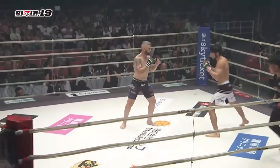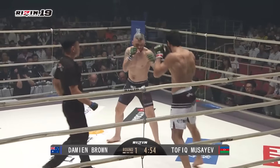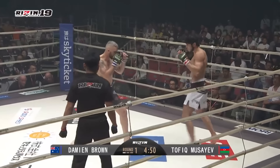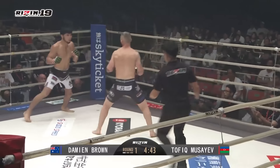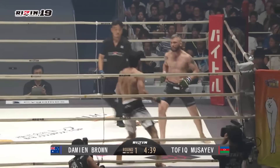Here we go, round one. The 2019 Ryzen Grand Prix in the lightweight division is officially underway. Here is our first bout of the evening, Damian Brown vs. Musayev. There's a high kick landing now by Musayev. Damian Brown not having any of it, cutting the corners off. There's a nice body shot landed there by Musayev.